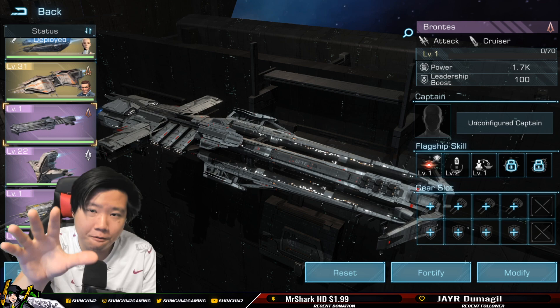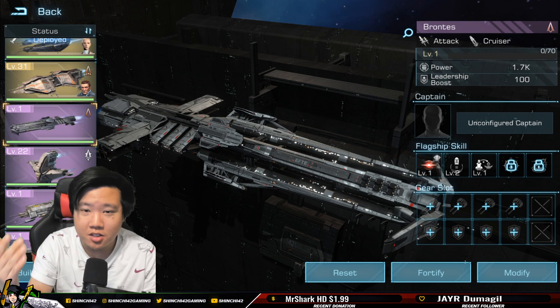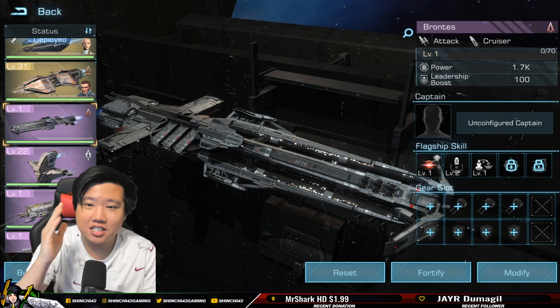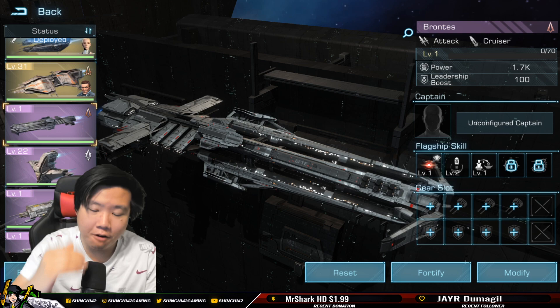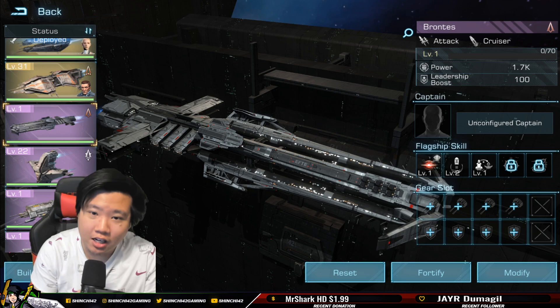Comment in the section below: what is your favorite flagship and why? For me, when I first started it was Artemis, but I've now changed it to Hades — Hades is my favorite flagship. Let me know yours in the comments; everybody's going to be able to read it and maybe you'll make some friends.